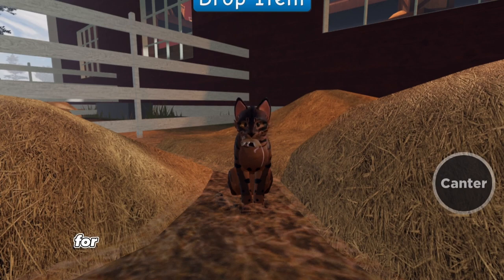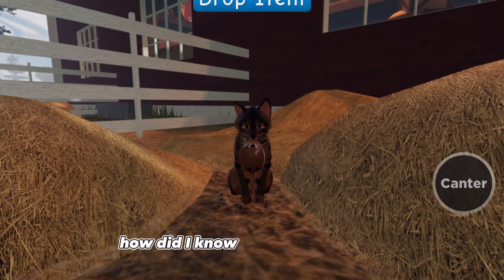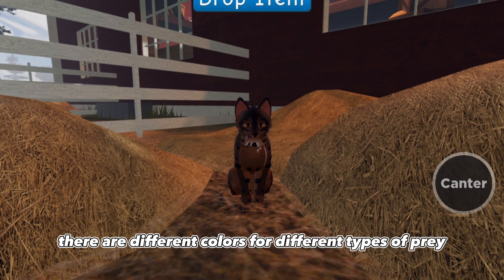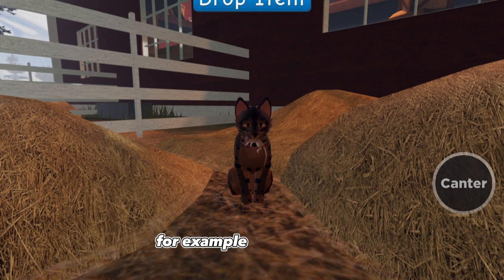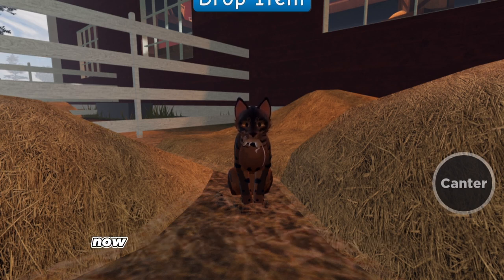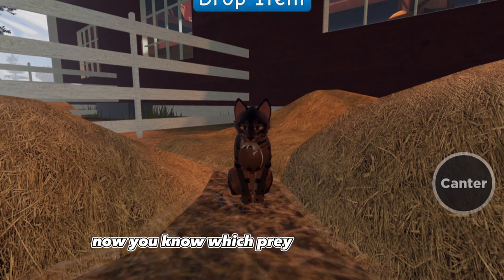Now for the question you're all probably wondering - how did I know that it was a mouse? There are different colors for different types of prey. A bird is blue, a mouse is yellow, and a rabbit is green. Now you know which prey you're catching.